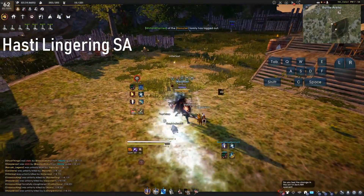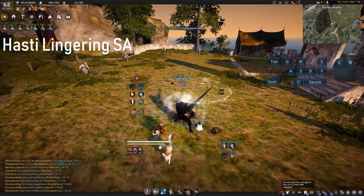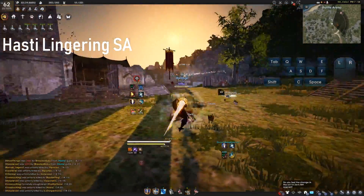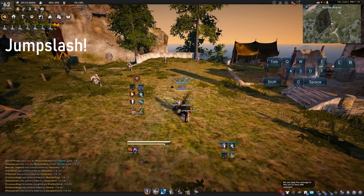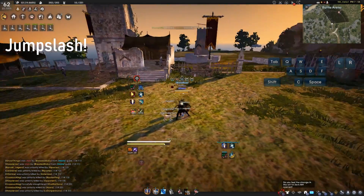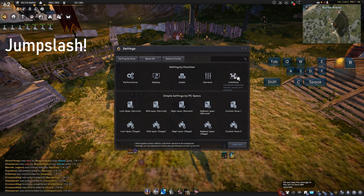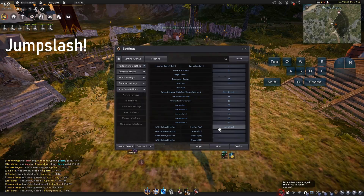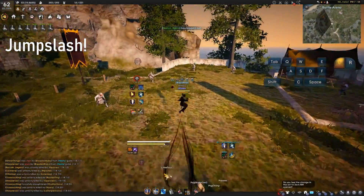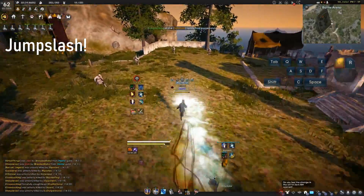All the way up until now — I'll show you once again. All SA. If you bind your WW to a hotkey — for example, mine is bound to caps lock — it allows you to jump slash just like we used to be able to, without using any Shield Chase charges.